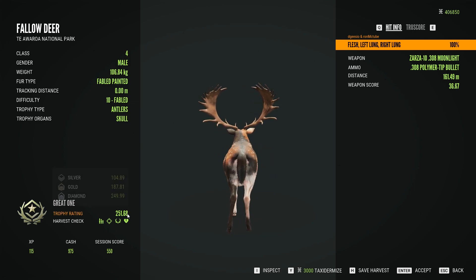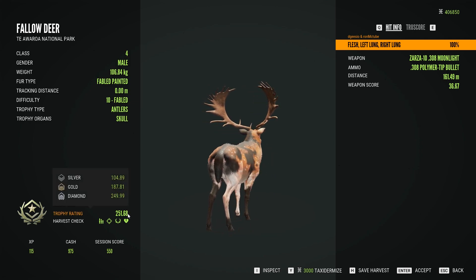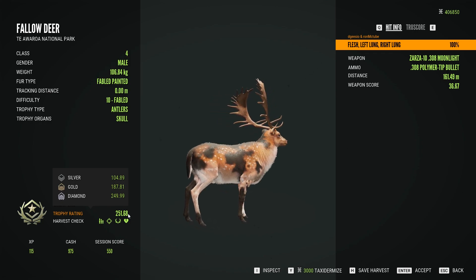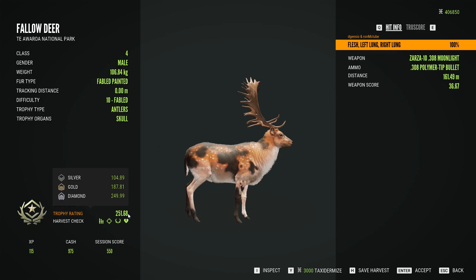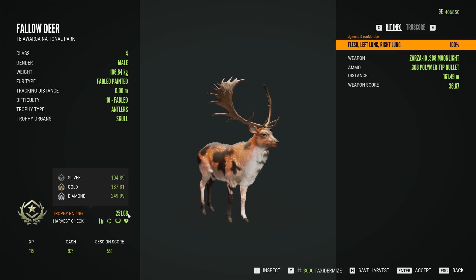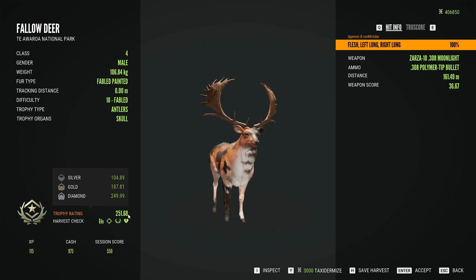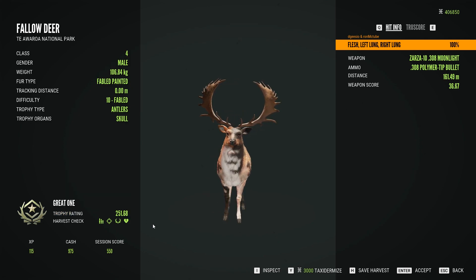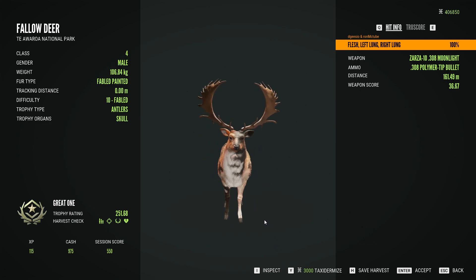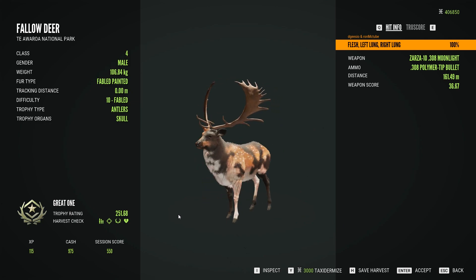During this multiple grind on Tiawara — starting the red deer grind last September — I've had 244 diamond red deer. I've pictured every one of them and posted them in the official theHunter Call of the Wild Discord fabled channel. Out of those 244 diamonds, I've had three great one red deer, and the last one came 64 diamonds ago.